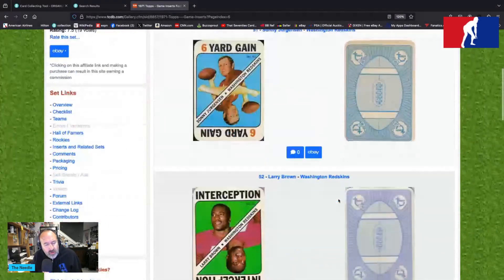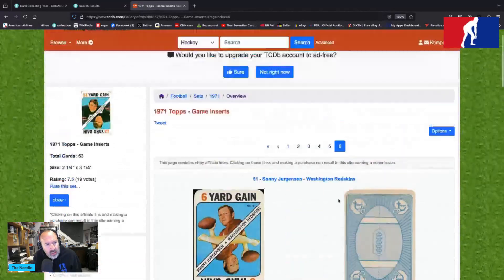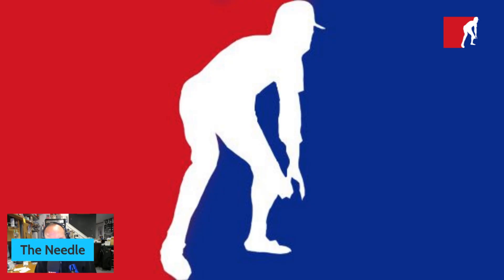Anyway, that's Basement Tapes 224 — the 1971 Topps game inserts. They kind of go along with the Topps posters, which were all included in the 1971 football wax rack and all sorts of other delivery methods. Cheers everybody, thanks.